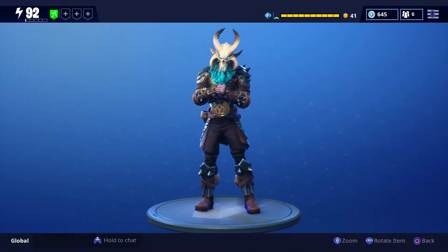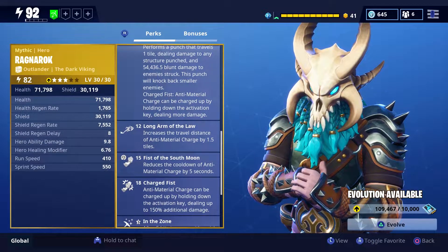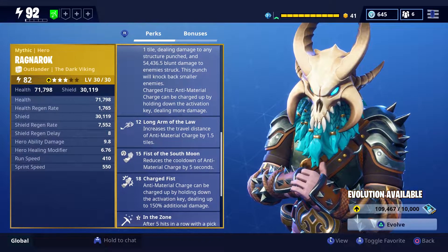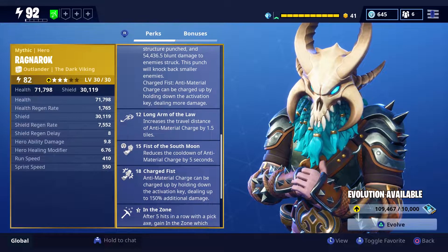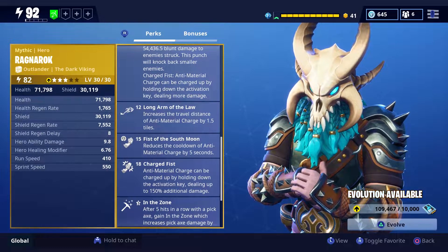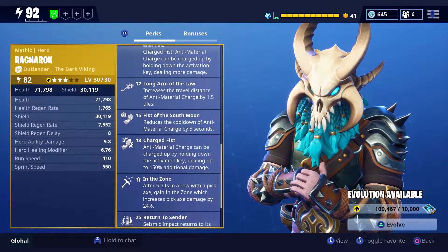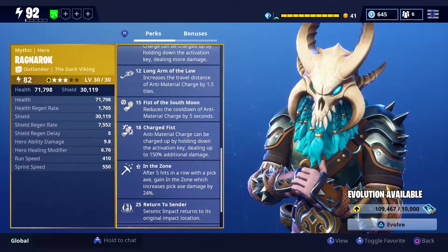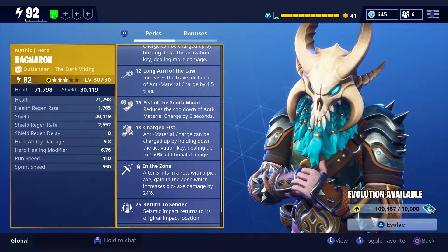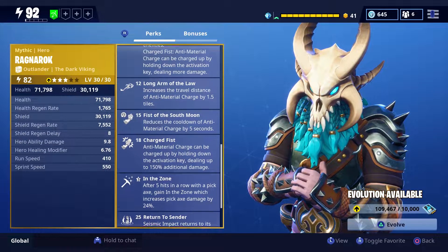He gets Sustained Impact where Seismic Impact's stamina cost is reduced by 15. When you evolve for the second time, you get Anti-Material Charge — the one punch that allows you to break down buildings, trees, and structures — and you also get the armor visible on his body. He gets Long Arm of the Law, which increases the travel distance of Anti-Material Charge by 1.5 tiles. He gets Fists of the South Moon, which reduces the cooldown of Anti-Material Charge by 5 seconds.